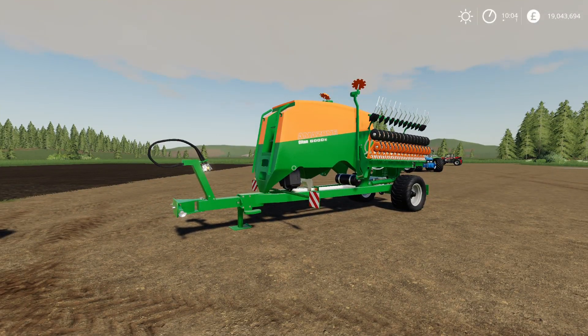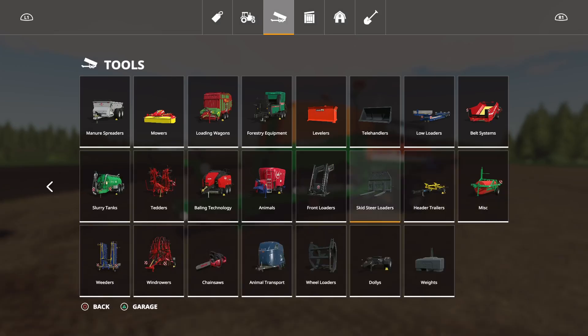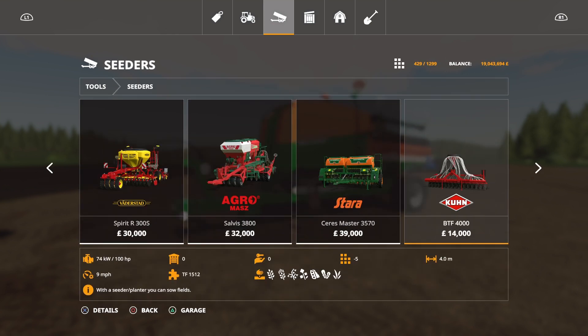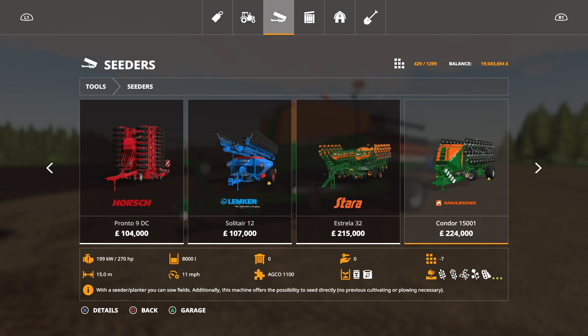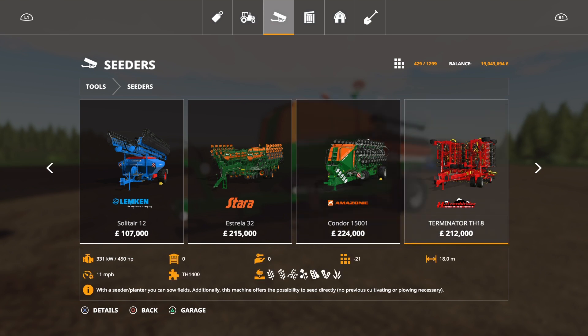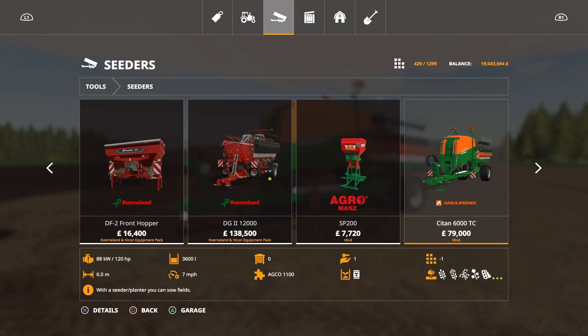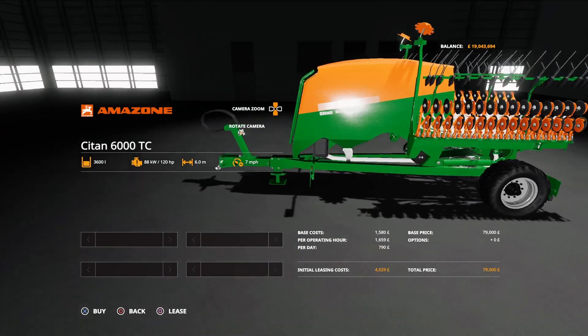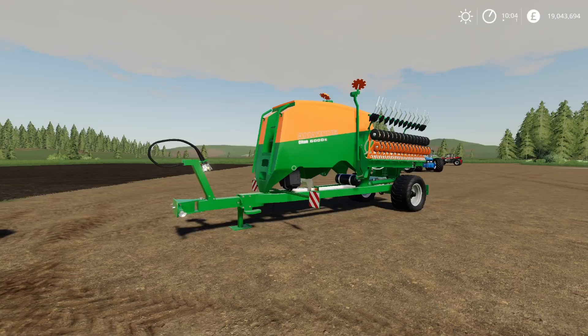It's nice to have some different brands coming in. Under seeders, we've already got the Condor - so it's nice to have something a little bit different. The Citan 6000TC: 79 grand, requires 120 horsepower, six metres wide, 3,600 litre tank, 12 slots. No options available - you just get the seeder.